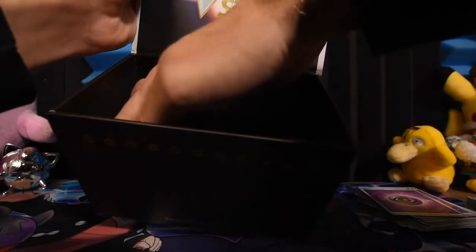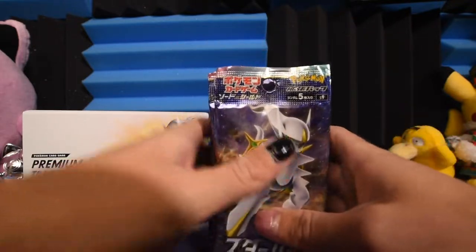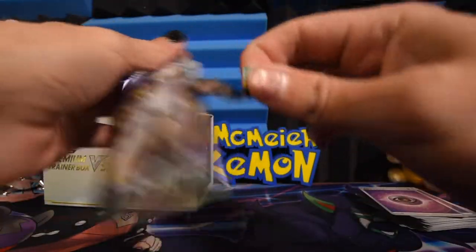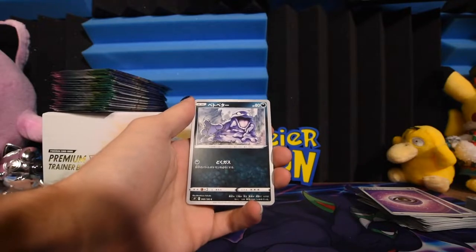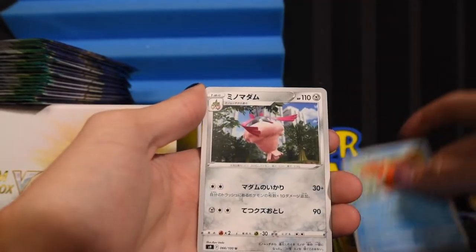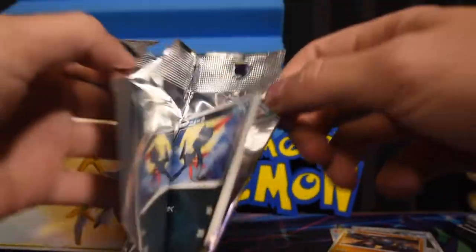How many boosters do we get? It feels like a lot. There are nineteen — nineteen Brilliant Stars boosters. These are five cards per pack, I believe, so we'll just start cracking these open. Alright, we have Grimer, not Muk, Chimchar eating some fruits, Croknaw, Wormadam, and some big Golurk — don't particularly remember the name.